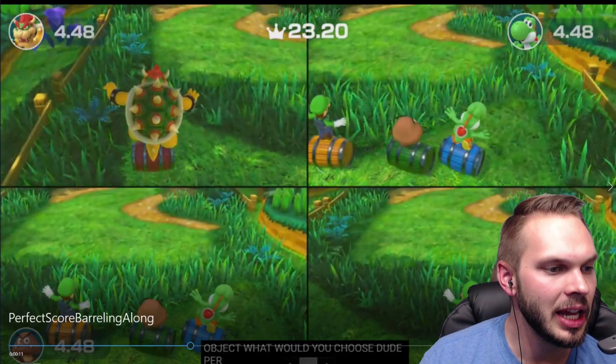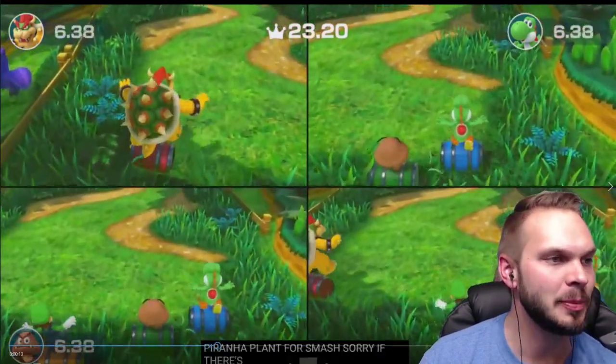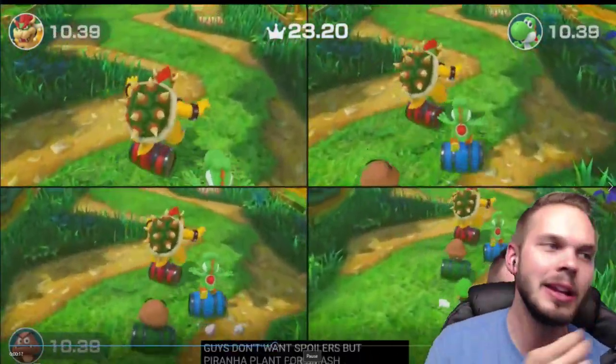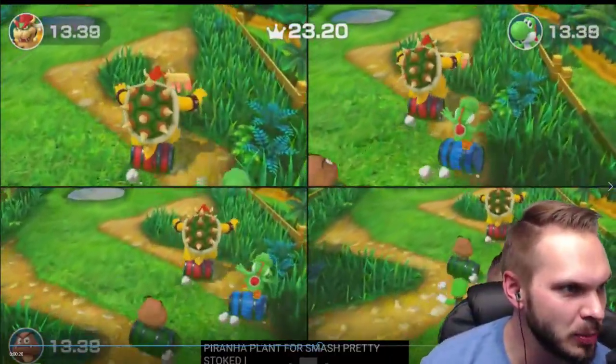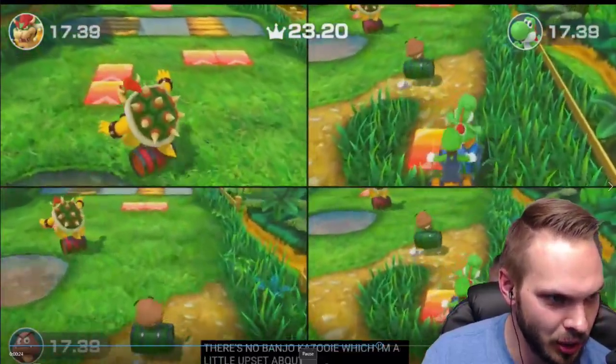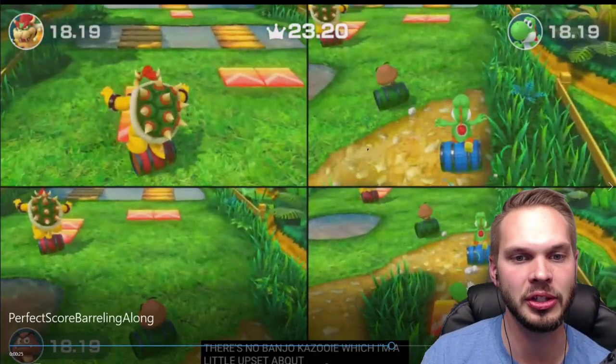Tip number four: take as many straight line paths as possible. Right here, once we got through the grass, I'm trying to go straight line towards that next boost. Do a very small amount of turn, and then I get to another straight line, trying to go straight line directly to the next boost as well.